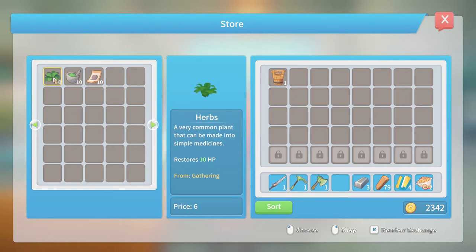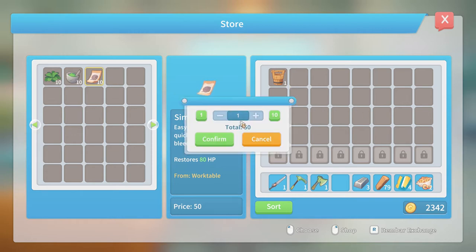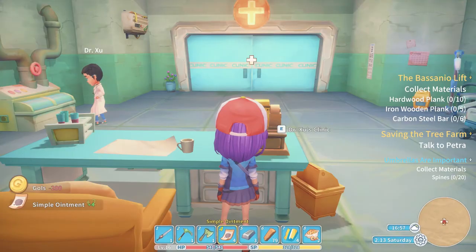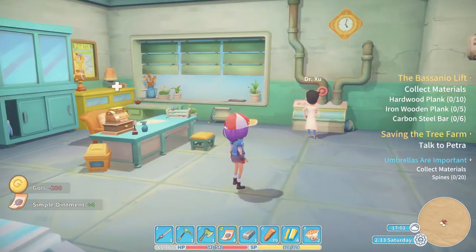Interestingly, the more of each thing you buy - so like 10 HP potions would get you 100 HP healed for 60. The higher level ones give you a bit more bang for your buck. Why don't we buy four for now - I just need a little bit of extra oomph going through the ruins, that'll just give me a little boost. Thank you doctor.